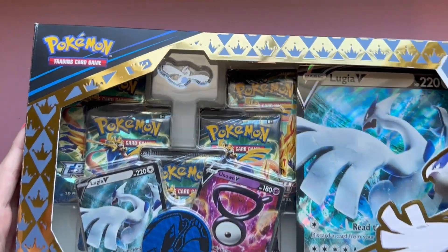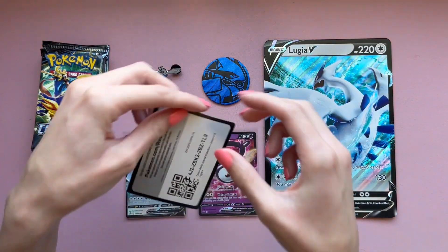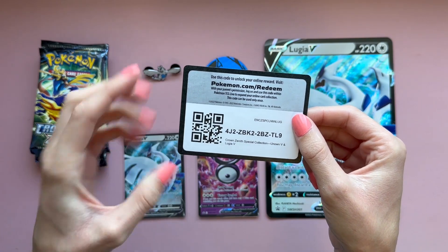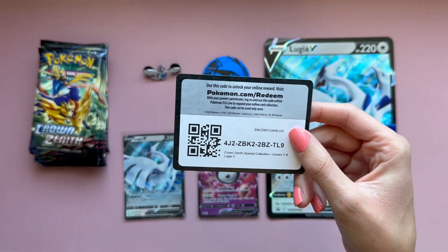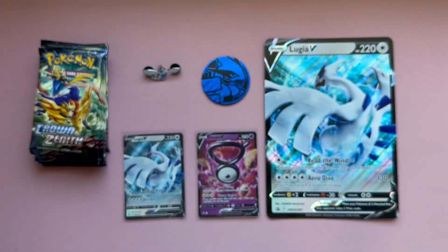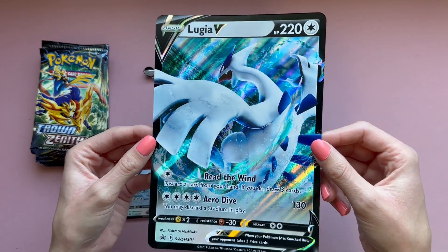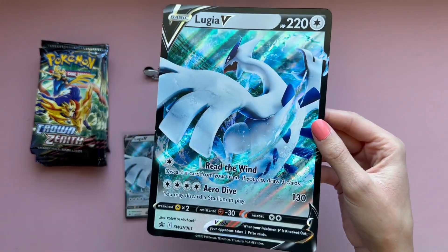I'm going to crack right into this now that we have all the goodies laid out. Let's start off with the code card — if you redeem this, let me know what you get in the TCG online. It says you can get a special collection of Unknown V and Lugia. Let me know down below. And of course we have the jumbo goodness of Lugia V — I really like the shine on him.